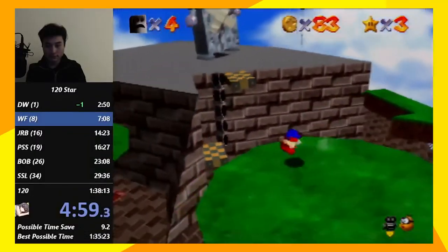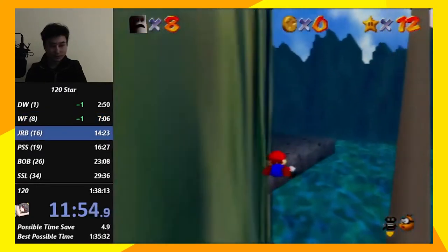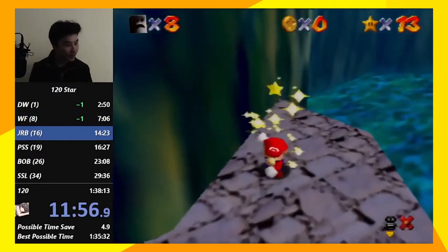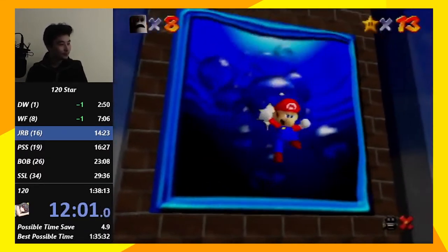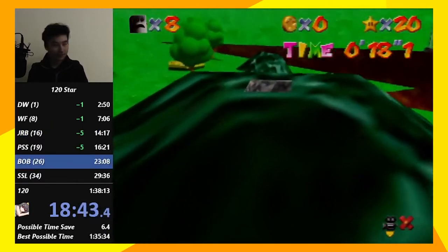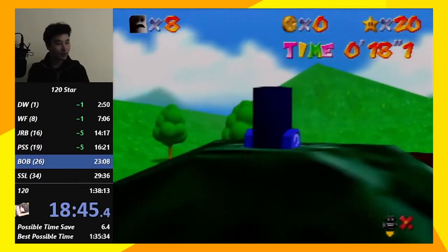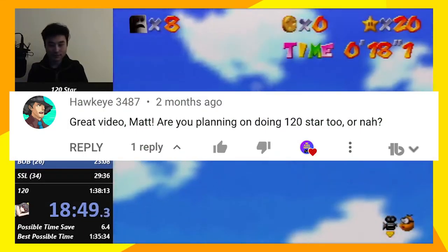Occasionally, the level design also might be altered between the Japanese and international releases. In Super Mario 64, this star in Jolly Roger Bay is sitting out in the open in the Japanese version. In the other versions, you have to break open a box and watch a cutscene play before you can collect it. This is one reason that the Japanese version of Super Mario 64 is faster for the 120 star category. I'll probably get around to a full 120 star video at some point.